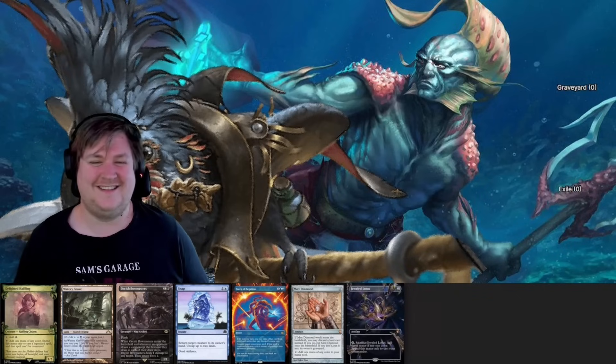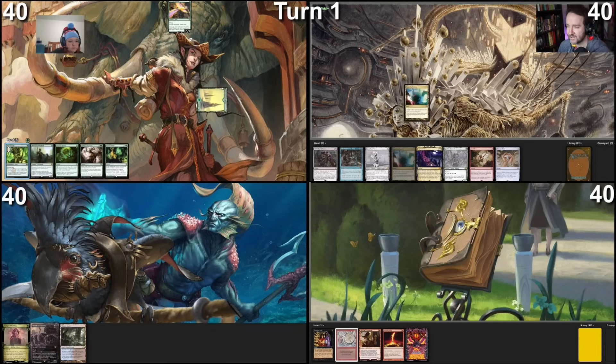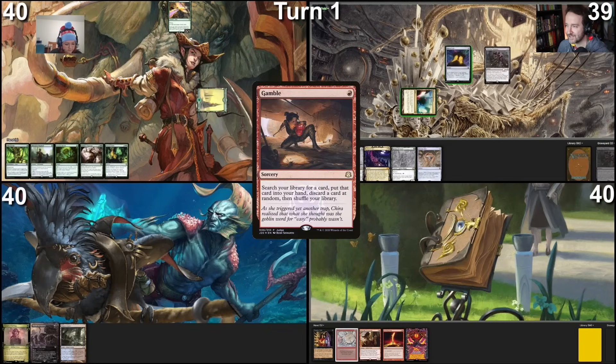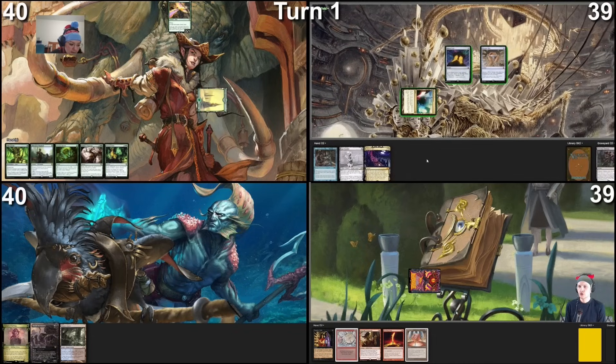Let's go — we're going to play a Forest and cast a Bird of Paradise, then pass. Draw for turn: Mana Confluence, pay one life, cast Gamble. Gamble resolves — here's the card I found — and we randomly discard. Not too bad — we discarded Wishclaw Talisman. Play Chrome Mox imprinting Ignoble Hierarch, then pass. Draw a card: Mount Doom — very strange art — and tap the Mana Vault.